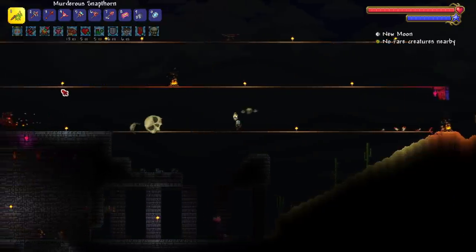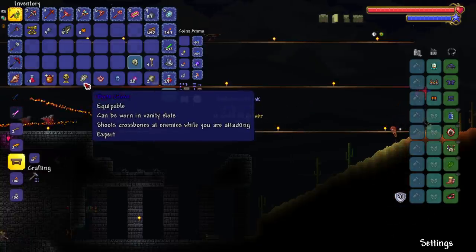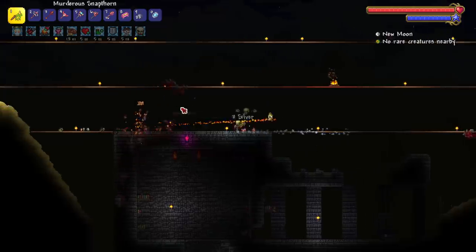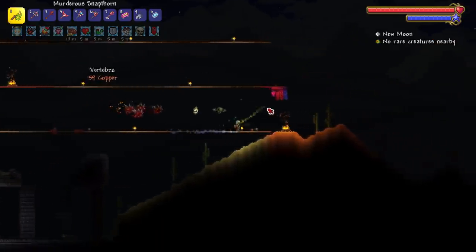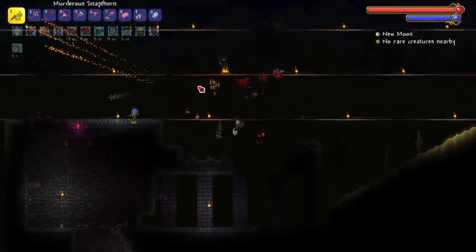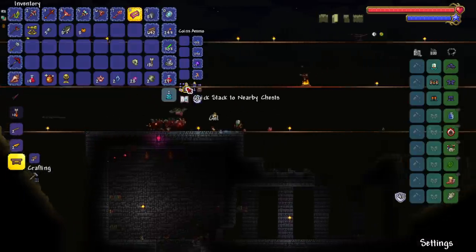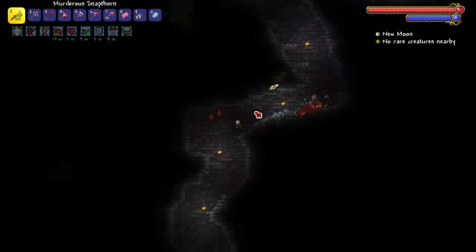We got the Skeletron pet — one of my favorite pets, next to the Skeleton Prime one. Popping open the treasure bag, we get to see the new bone glove, which shoots crossbones at enemies while you're attacking. It does damage based on the weapon you're using — I think it's true damage. It's a lot better than it was before. Now we're ready to head into the dungeon.